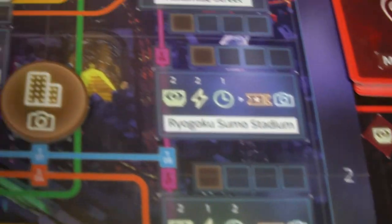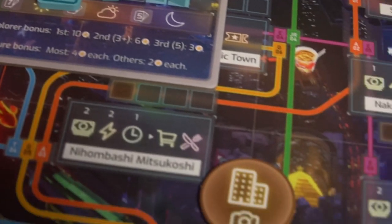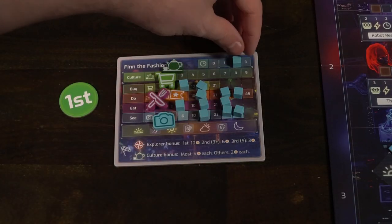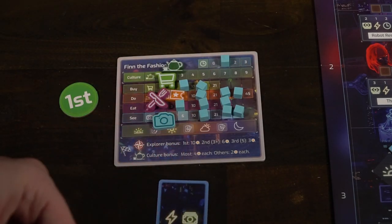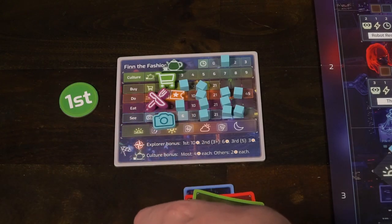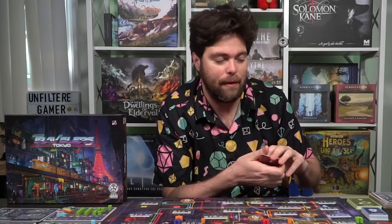Those are the three main actions: visit locations and check must-sees, play culture cards when you're on a location that has the resource available, and move. There are also special actions that let you discard a card, spend a time, and draw back up to three cards. At the end of the round, after taking your three actions, you refresh.